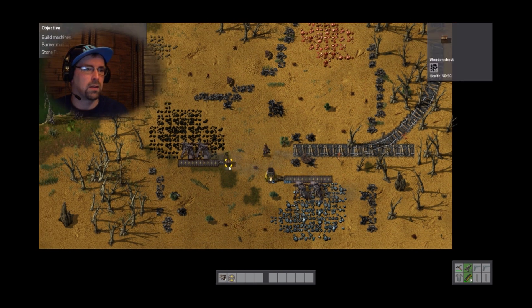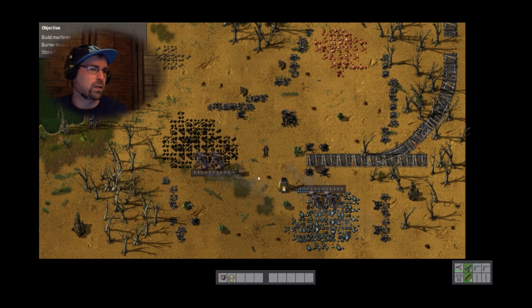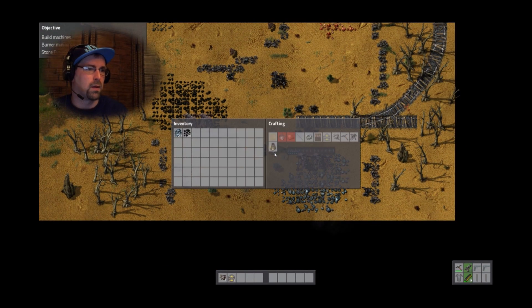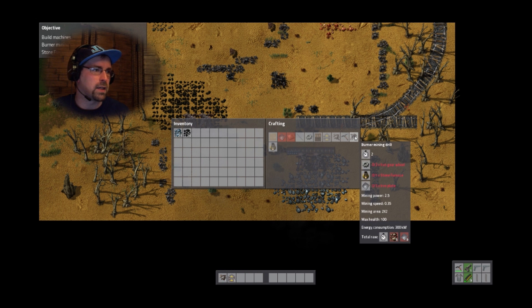So this is going to set things smelting — this gets me that. So I need burner drills. First step: burner drills.